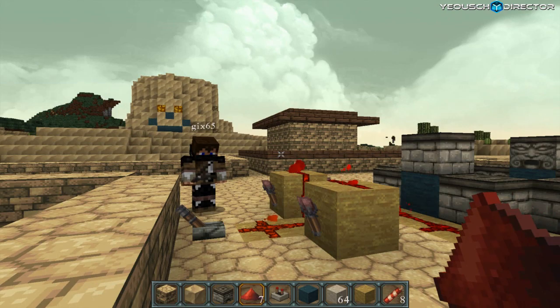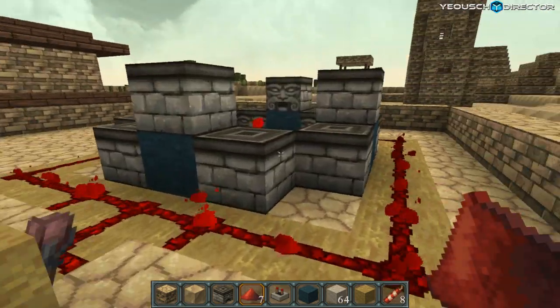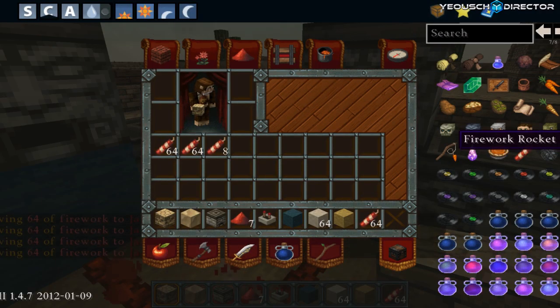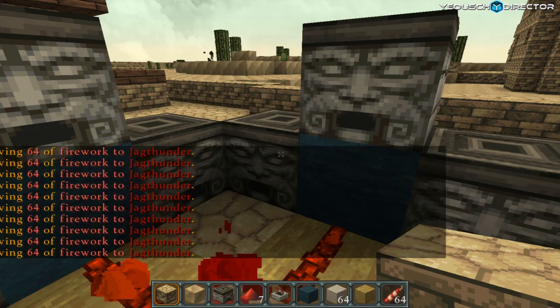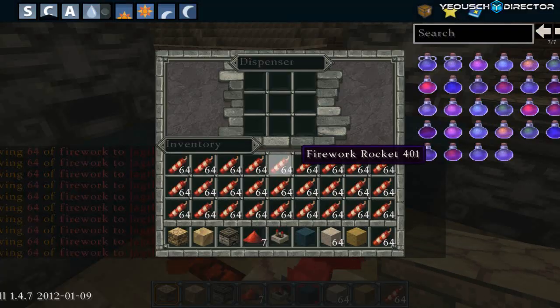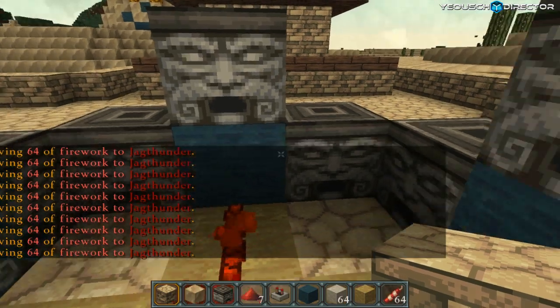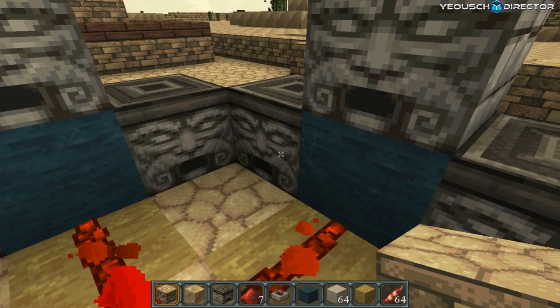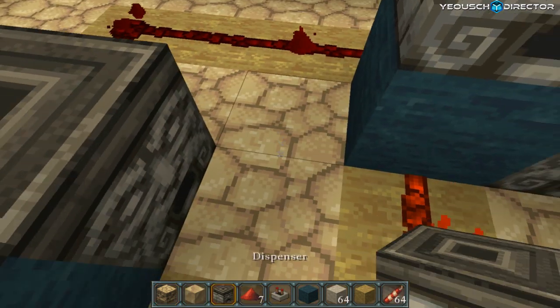That's our firework dispenser. Load it up — I only have like eight of them. Put rockets in it. You can put arrows in there — put arrows in it. I've already got the rockets. I want to throw pigs in here. I'm gonna put rockets on the side. Oh Jesus Christ.